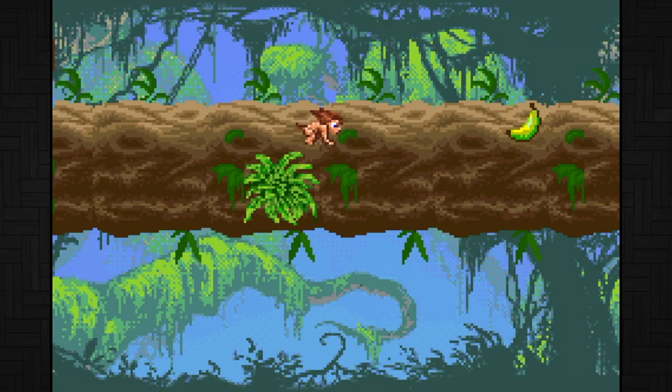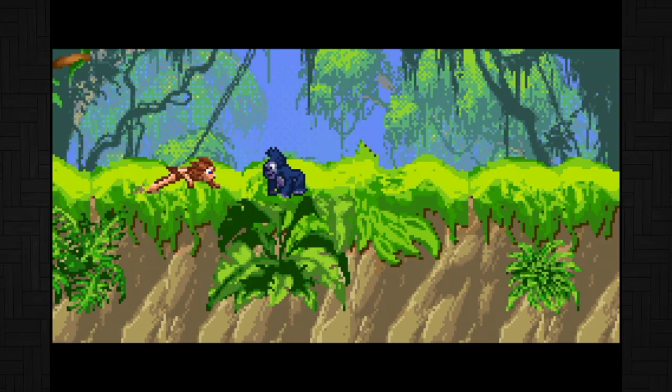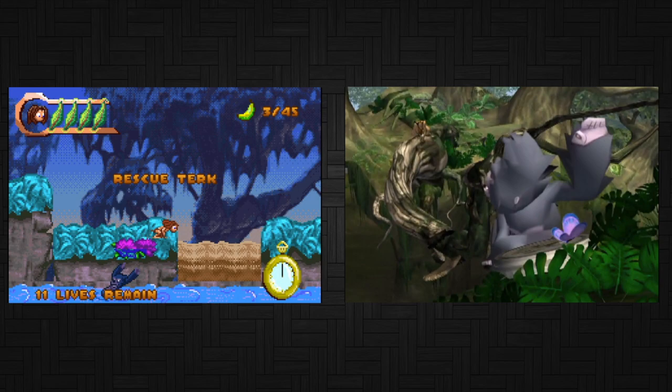Oh god we have to collect bananas! First off there's a story here, based around the movie and the TV series. You start as young Tarzan looking for adventure and getting lost. Afterwards Turk falls into a river and you have to save her. Another Tarzan game that came out the same time did this — that's really odd.